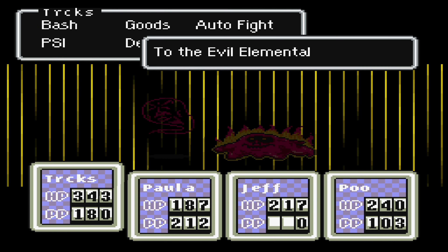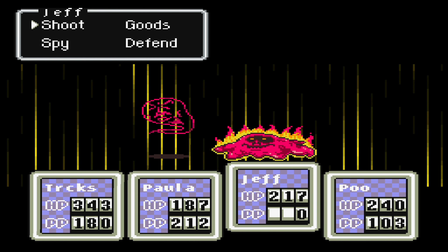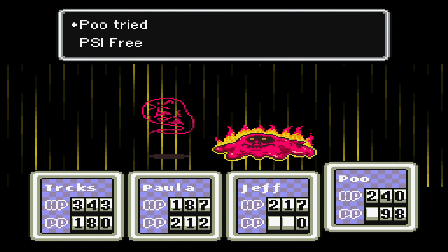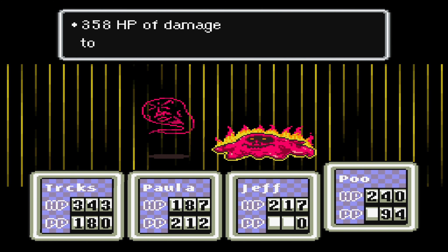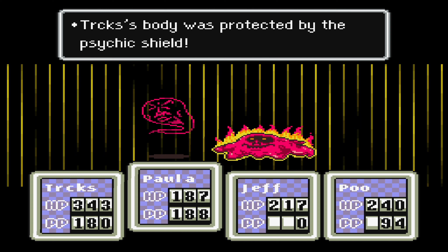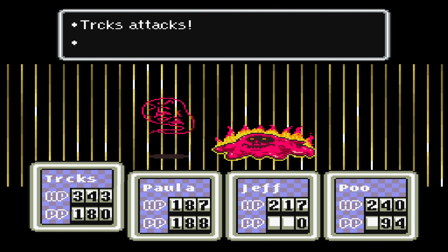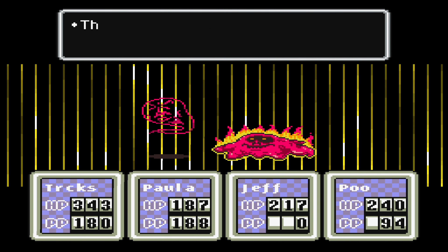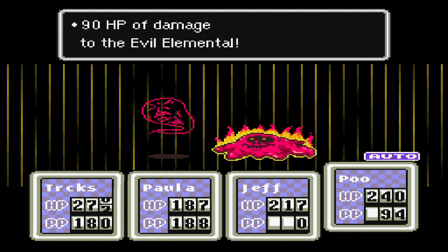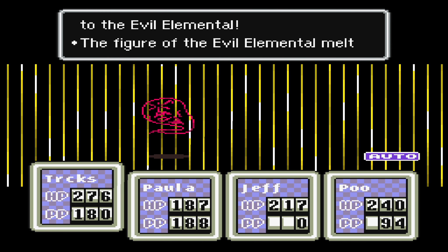Another strategy you could use whenever facing these enemies: sacrifice a little bit of Paula's PP in order to create a shield for your party. PK Shield Sigma should be enough for that, because it will create a psychic shield, and therefore any PK fire they throw at you can be blocked that way. This is also a very good way to try to stay alive in this place. It will cost Paula her PP a little bit, but you can always use Poo's PP to do the attacking with PK Freeze and stuff like that, then focus on using shield with Paula — especially the Sigma shield, because you want protection against all of the magical attacks from the enemies.